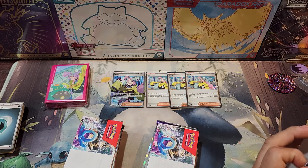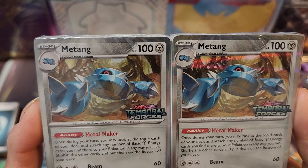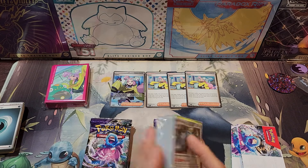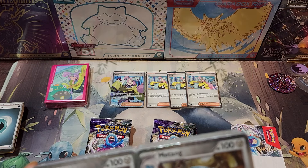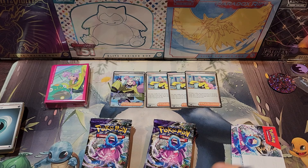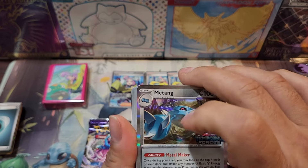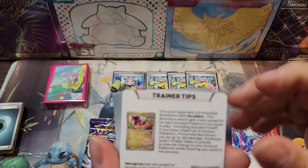Alright, here we go. Just like last time, we got the same one. We got Metang here — let's get it out of there. They look about the same. There's our Metang promo card. And right here you get all the training tips on how to use this deck. Here's the basic energy, luminous energy, Charidon, Midtongue, Fluttermane, Beldum, and Great Tusk.